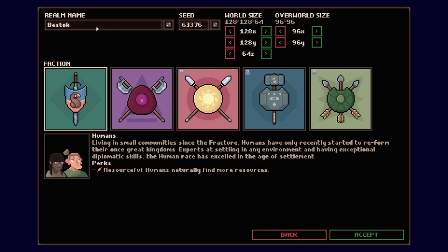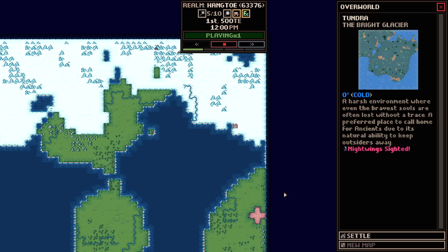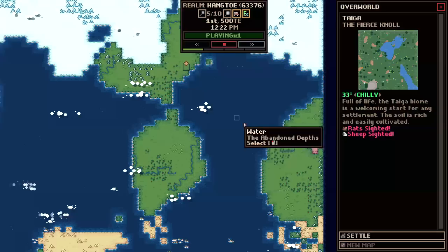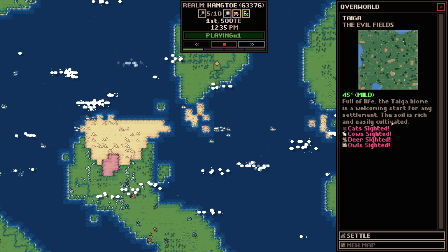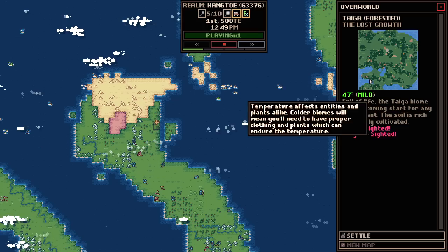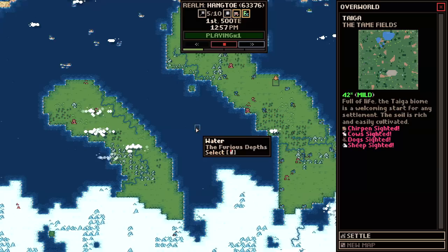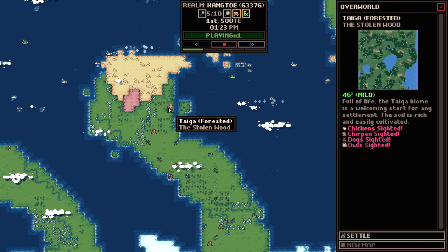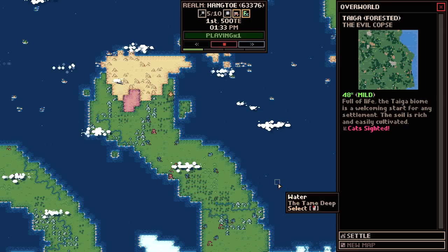We've got to name our realm — we'll just go with Hangtoe. Now we've got to pick where on the map we want to live. All map areas have different ratings — they can be dangerous or more chill. There's the Cutthroat Meadow over here. I really like the idea of this little tiger icon, so we'll go right along the coast on this little jetty. Apparently cats were sighted right here, which means we absolutely have to take this spot.